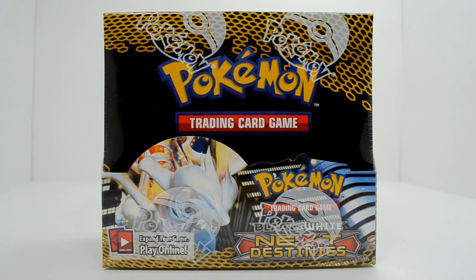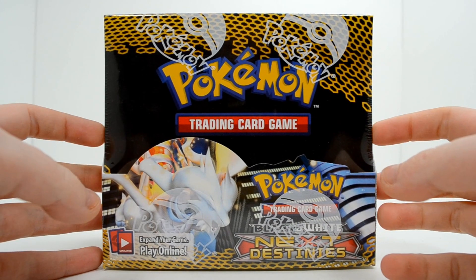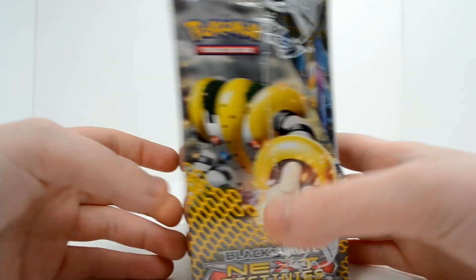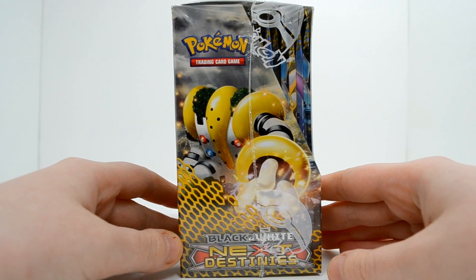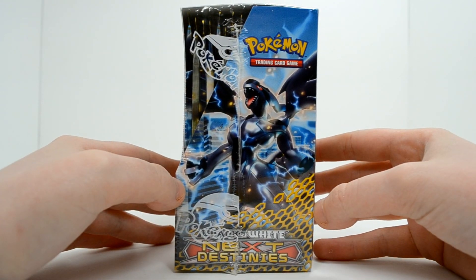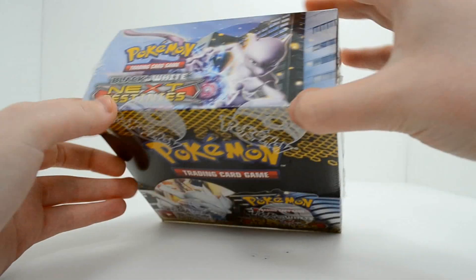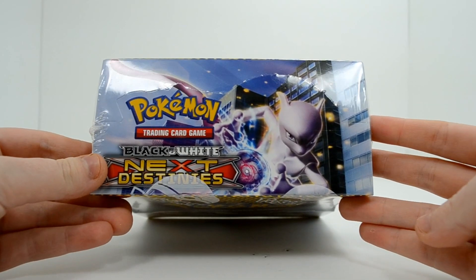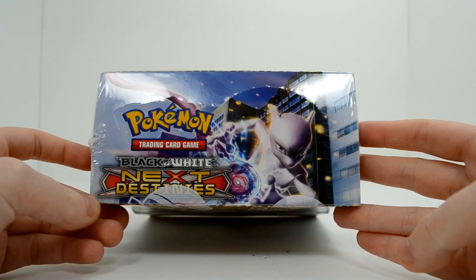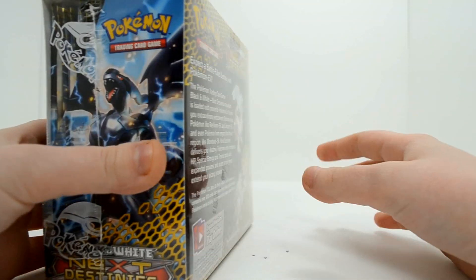Hey guys, Swalugia860 here, and today I have a booster box of Next Destinies. This is a completely amazing looking set. I'm so excited to open this box. As you can see on the front, it has Reshiram. On the side, we have Regigigas. Other side, we have a really awesome looking Zekrom. On the top, we have Mewtwo, who is always cool looking. Mewtwo is one of my favorite Pokemon, and he has two super rare cards in the set that I hope to maybe pull.